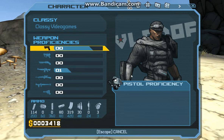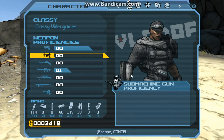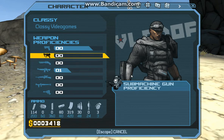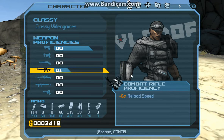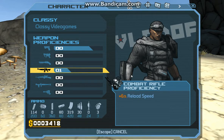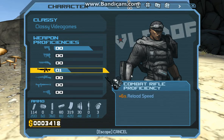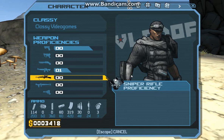So like I use a pistol a lot, so my pistol proficiency is about to go up. And I have one in my combat rifles. As you can see when I hovered over it, because I'm at one in that and not just standard zero, I have plus six percent reload speed with that weapon.